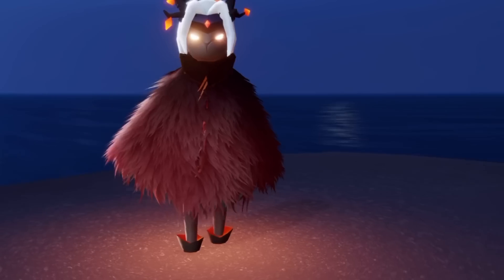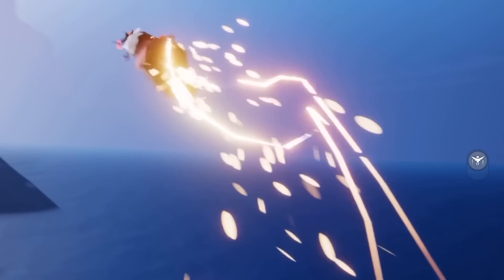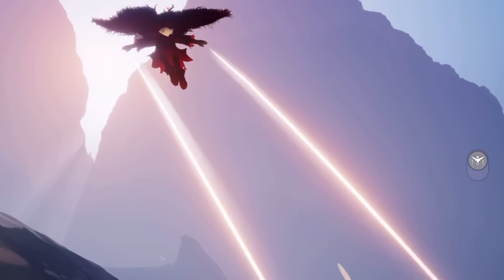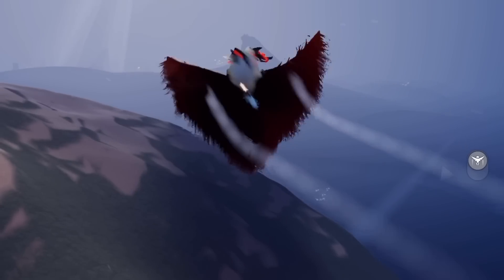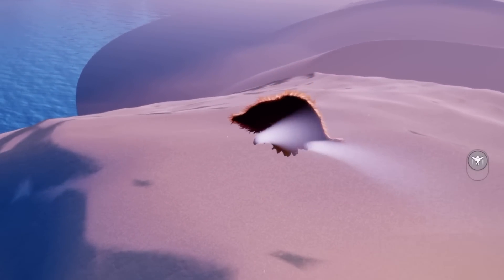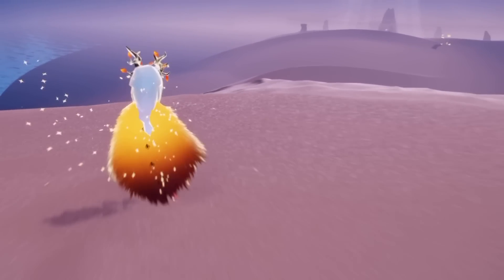Let's check it out in some of the realms. Here we are in the Isle of Dawn — it looks pretty similar, at least over here where it's a little bit dark. I also wanted to show the unique charging animation because this has a really cool charging animation. We'll go over to this winged light — whoa! We got so red. And here's what it looks like when we charge.